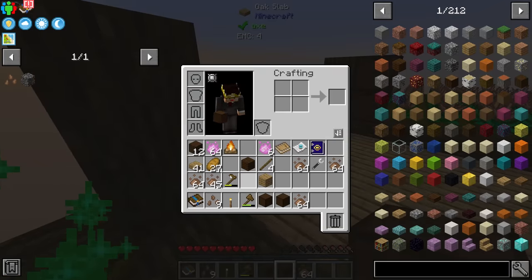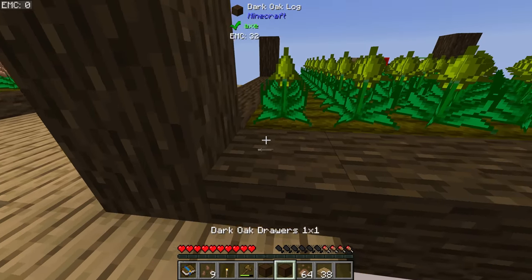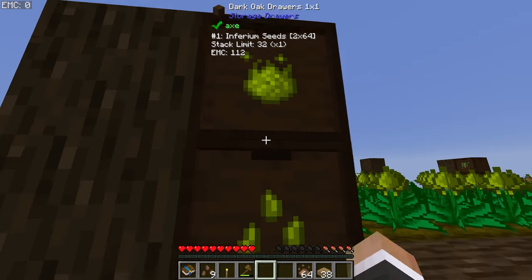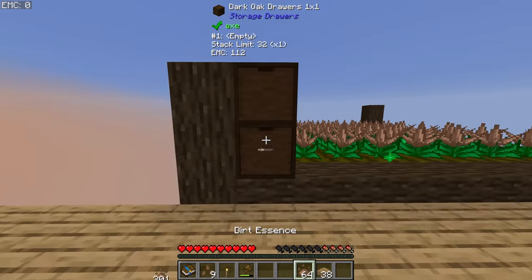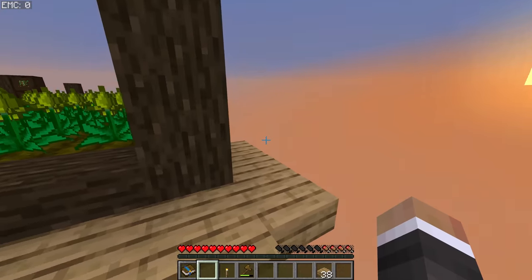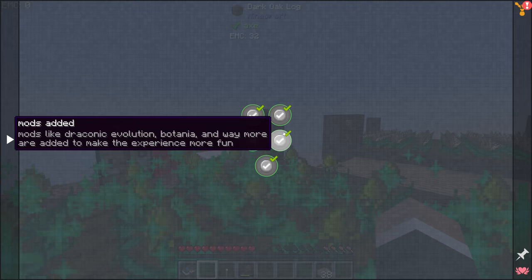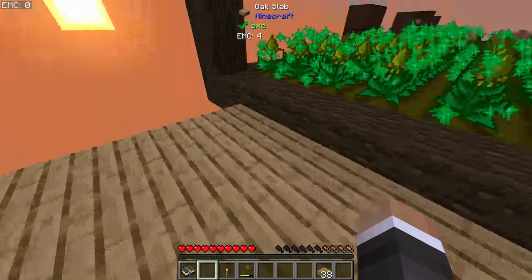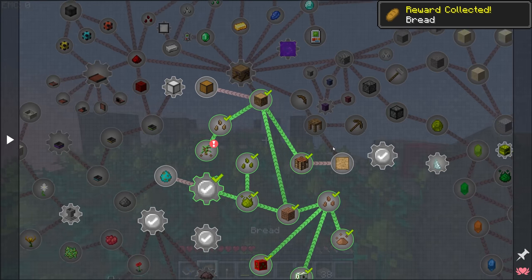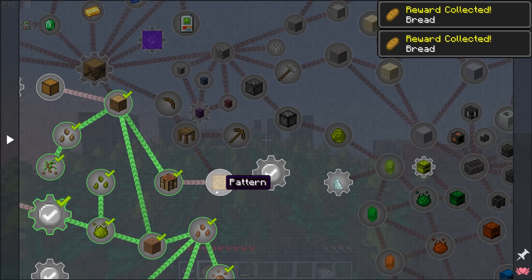I'll put the essence drawer on top and the seed drawer below, accessible via a few slabs. Storage drawers are great because they don't spew their contents when broken — they retain their inventory. Now, to get a building wand so we can place all these slabs more easily, we need to go through to the mining dimension. To do that we first need to do a bit of Tinker's Construct.